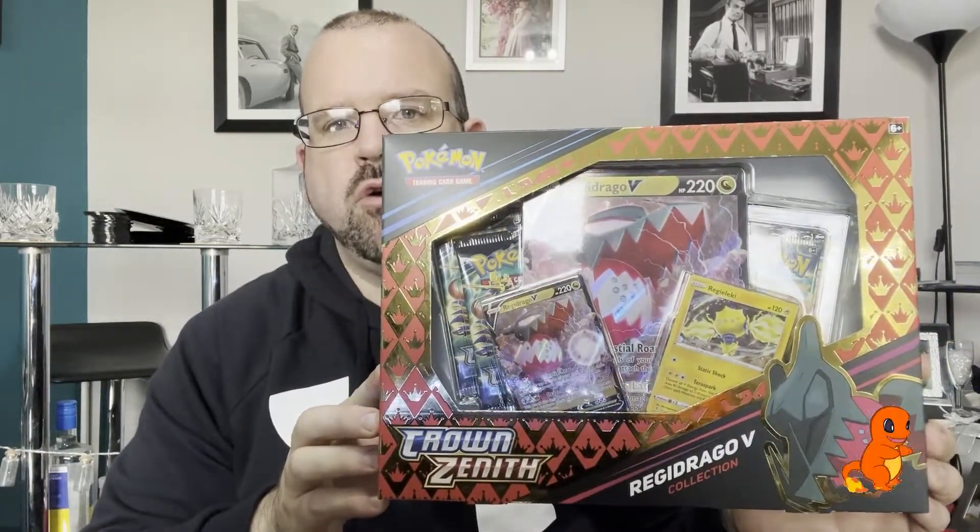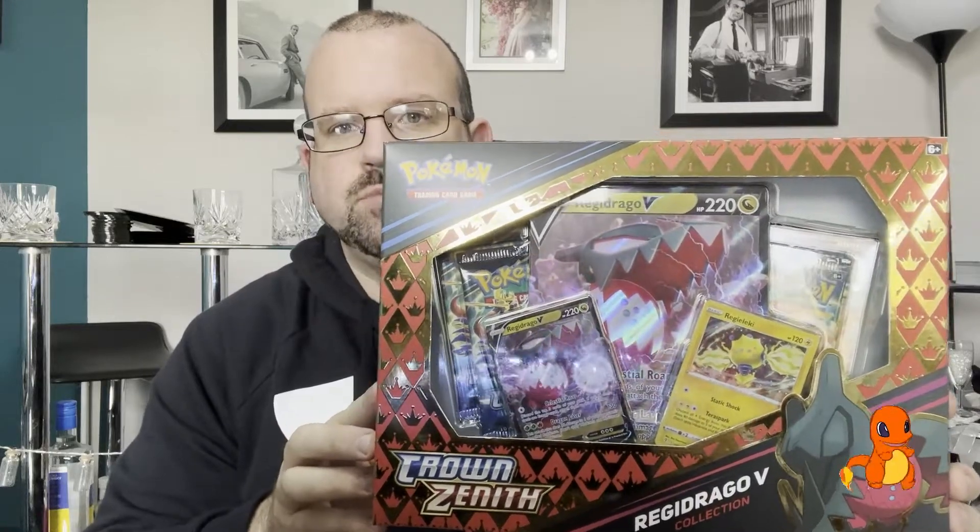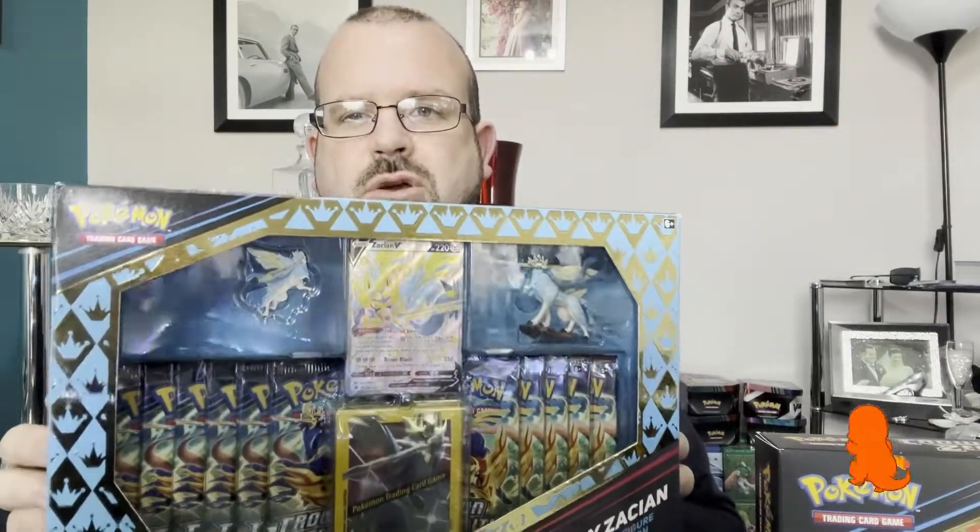Today we are chasing big time the gold cards from Pokemon Crown Zenith. We've got four in particular: the Dialga, Palkia, Arceus, and also the Giratina, which is the biggest card out of all four. Today we are going to stack - first off we have this beautiful Regidrago V-Box, comes with four packs, one oversized promo, and also two promo cards. We are then going supersized with the Shiny Zacian box, which comes stacked with 11 packs, that beautiful Shiny Zacian figure, the pin, the card, and some sleeves.